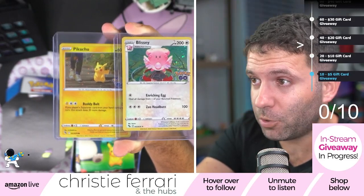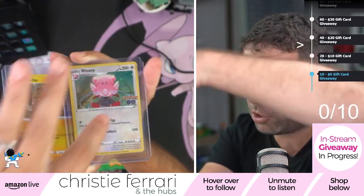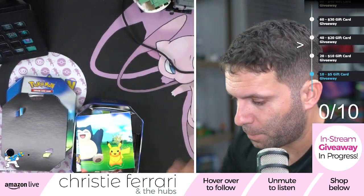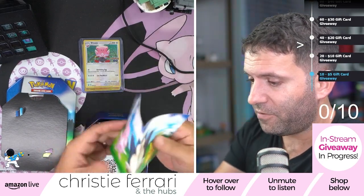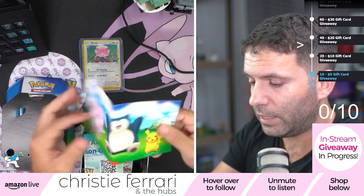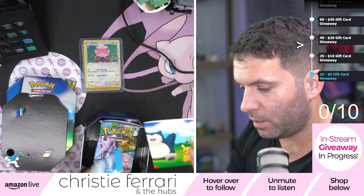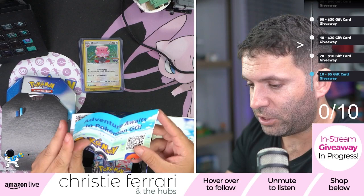If you were to get the Pikachu box, you would get a Pikachu and another Pikachu. And if you were to get a Snorlax, you would get the Snorlax and the same Pikachu. Over here we've got the stickers that you're going to get — Pikachu, Snorlax, and Blizzy stickers. Adventure awaits in Pokemon Go.